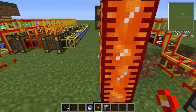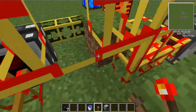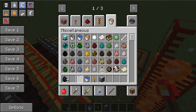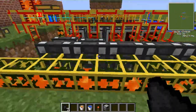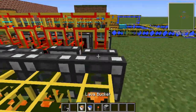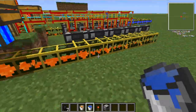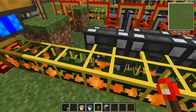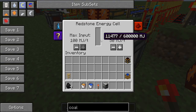Next, we've got magmatic engines. These require lava to run. So because there's none in there, I'm going to chuck a lava bucket in there. As you can see, there's already lava pumping into them. As long as you've got a pump here, it'll pump lava into them. These don't require any water — just lava to run. As you can see, it's up to 11,000, 12,000, 13,000 MJ.